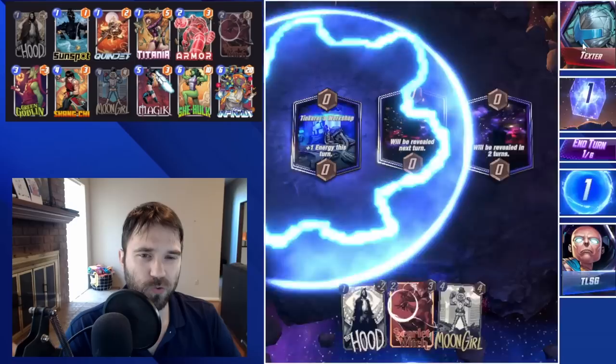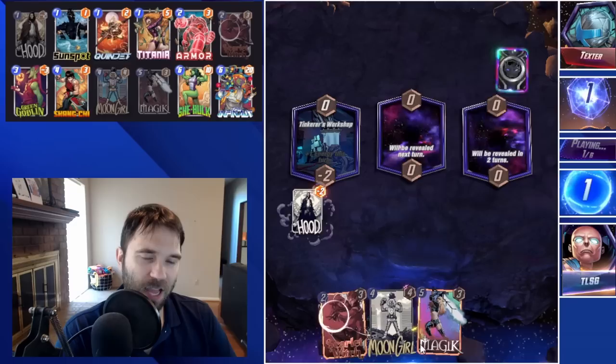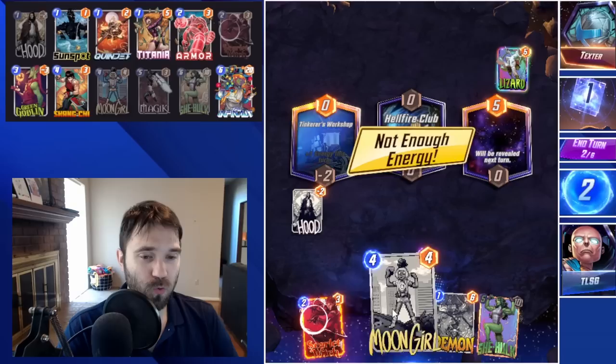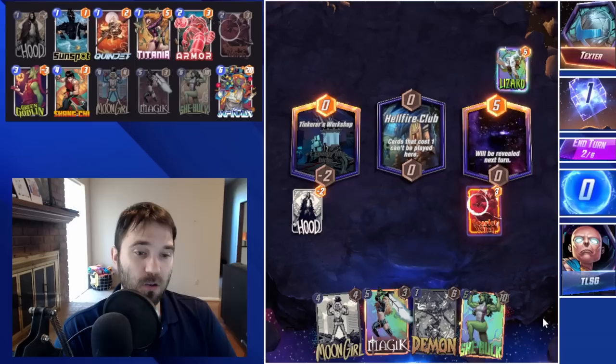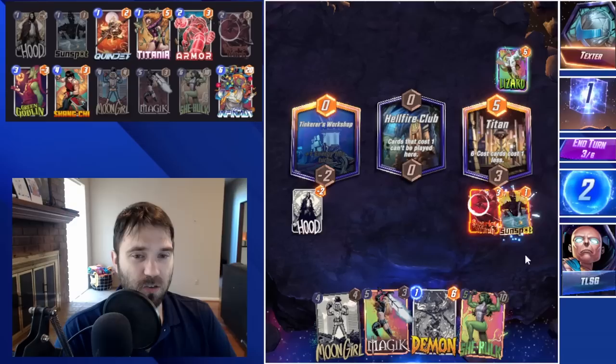Next up we have Texter. The first location is Tinker's Workshop — we get extra energy. We could Scarlet Witch early, but I think we'll wait. We have Moon Girl and Magic. We might angle to use Scarlet Witch to take away the Limbo location and surprise them. We draw our She-Hulk, so our Moon Girl value is looking much, much better. We have the Demon and the She-Hulk — some really big key cards we want in hand going into that last turn. Knowing they're not running a Thanos list, their ability to change the Limbo location is a bit more difficult. Let's play Sunspot to the right.